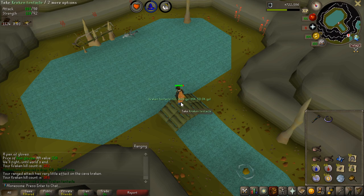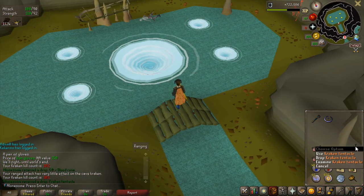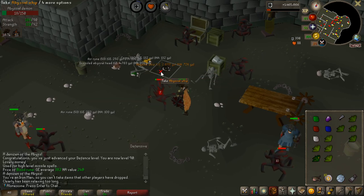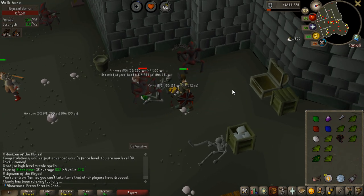First kraken tentacle of the account! I'm not going to use it on my whip yet because I only have one whip, but after this task I might as well do an abyssal demon task and maybe get another whip I can actually use it on. Pretty close to the end of the task and that is the abyssal whip I'm going to put the kraken tentacle on, so we can use it to kill the Grotesque Guardians more efficiently.